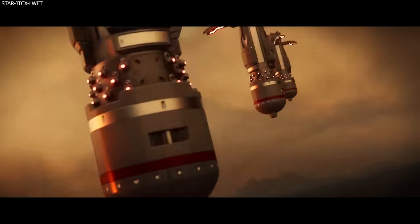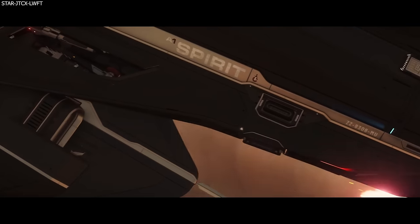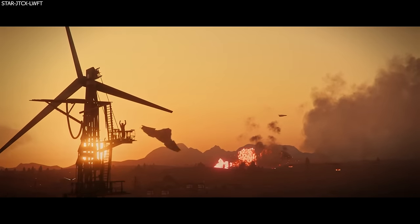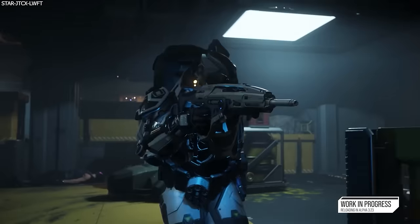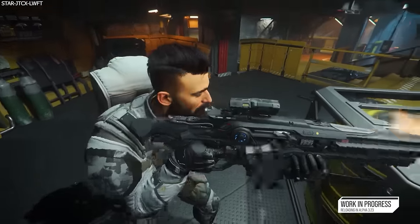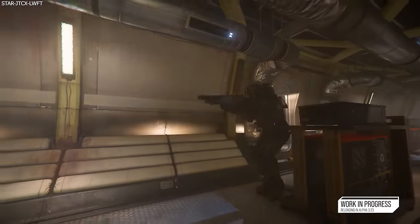However, there is a new four-hour Alpha 3.23 patch to test for the EVA Catty, which is a feature test as well, not just a stability test. The features include the new character customizer, EVA tier 2, the new loot screens, visor updates, dynamic crosshairs, reloading changes, physical shopping, and the replication layer server crash recovery.